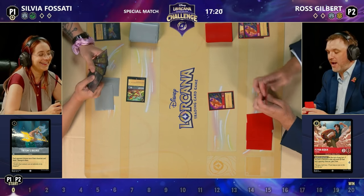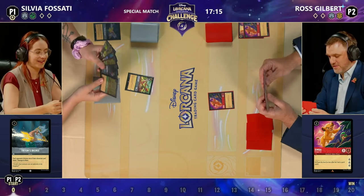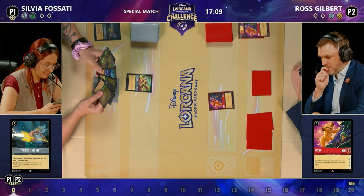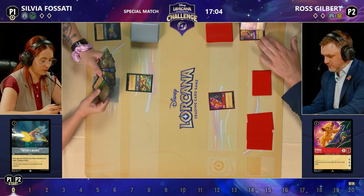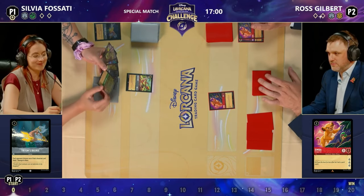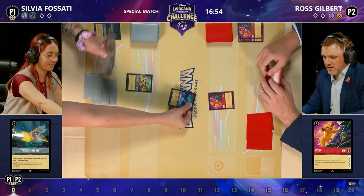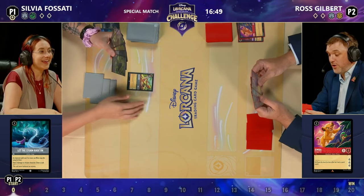Sylvia can't believe it — another Triton's Decree. Who's expecting Triton's Decree? Has she got something else to immediately answer? There it is — Let the Storm Rage On. You've got to think she's interested in playing the Ursula Deceiver to get these songs online. Ross is at one lore as well. The Storm Rage On comes across to Ross, who takes a big heavy sigh — he's not happy.